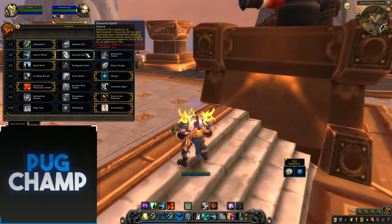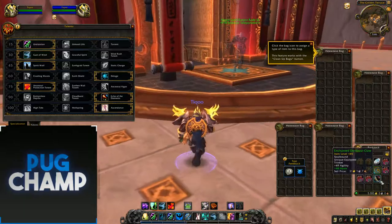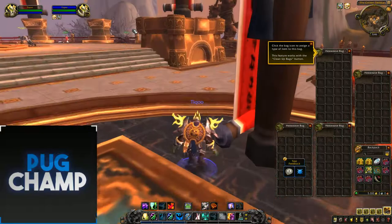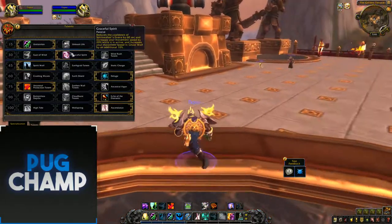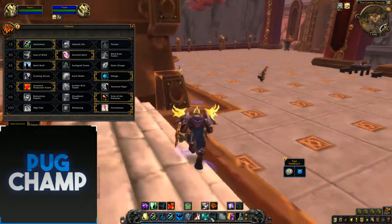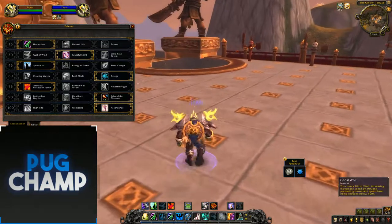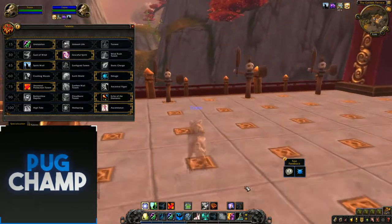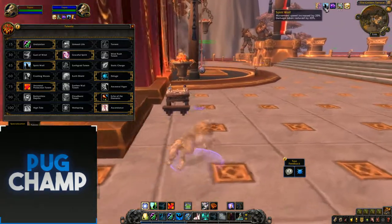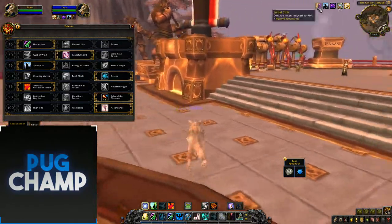For raids I always take Graceful Spirit, because my Spirit Walker's Grace comes off cooldown quicker and I can cast while moving, keeping up HPS with all the other healers - a lot of healers can cast and move, such as Druids with Tranquility and whatever. For the next tier, take Spirit Wolf again - if a defensive ability comes in you can go into Ghost Wolf with Astral Shift and you're basically unkillable, with 40% from Astral Shift and 20% from Spirit Wolf giving 60% damage reduction.